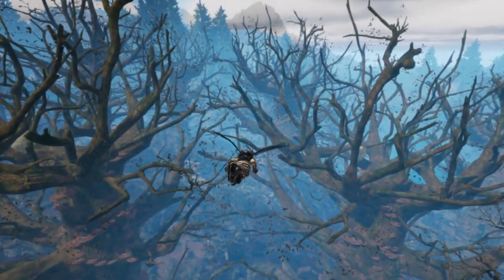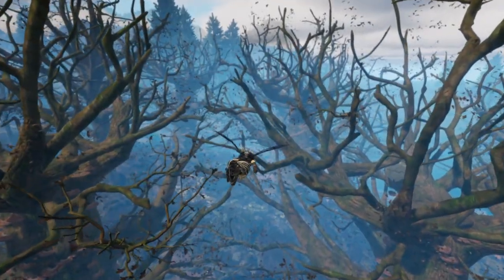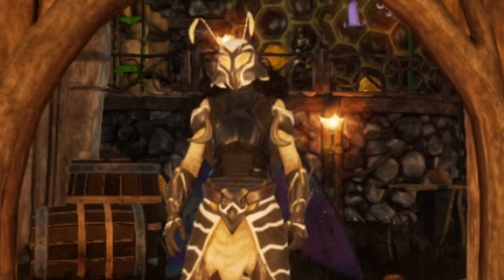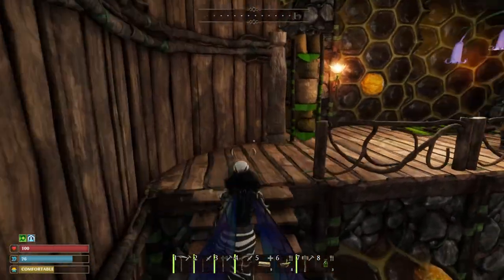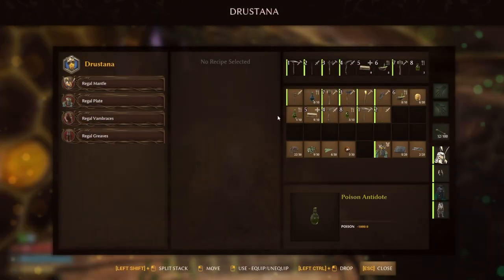Would you like to fly high in the sky and glide throughout the Small Lands world? Well you absolutely can, all you need is a wingsuit. But to be able to get the easiest wingsuit in the game you need some quite complex materials when you talk to Drostana.